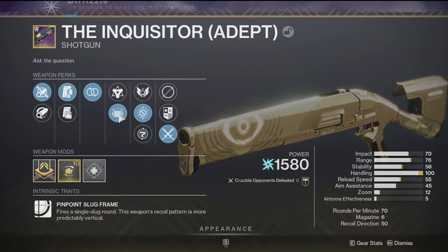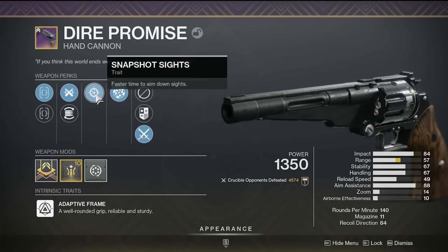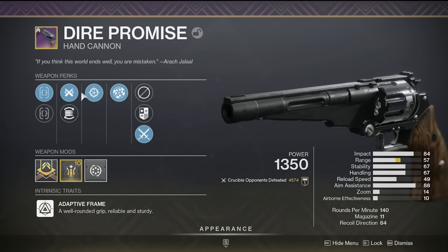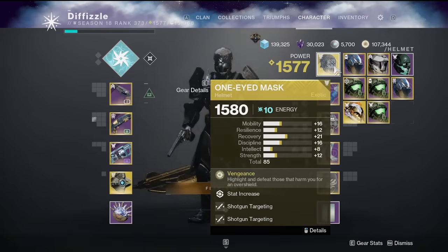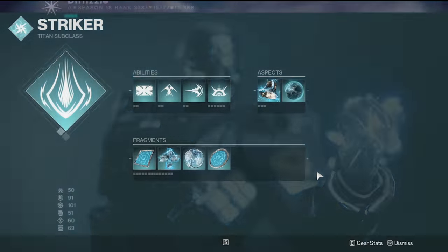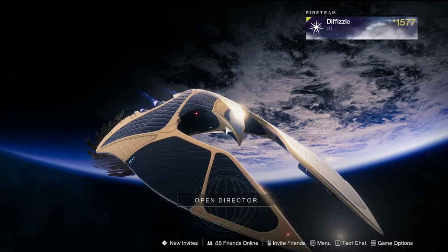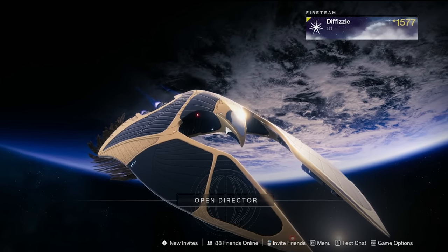Anyway, this is the roll that I'm going for. I'm using it with my Dire Promise. Since I don't have any hand cannon targeting mods, I'm using my snapshot rangefinder roll, so my ADS speed is fast still. And I'm using that with Arc Titan, grenades and stuff. Let's get into the gameplay. I hope you guys enjoy. Let me know what you think in the comments below about my god roll Inquisitor.